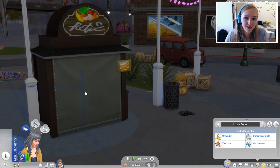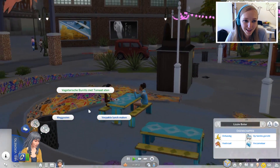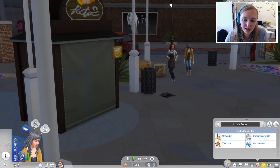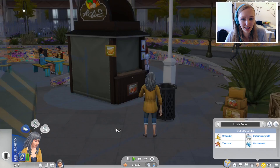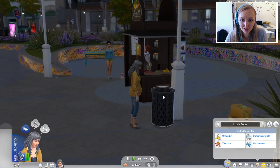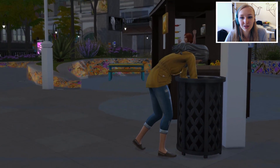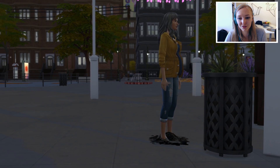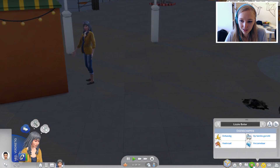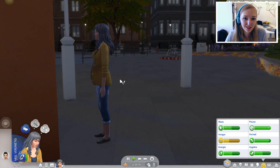Het kraampje gaat alweer dicht, jammer. We kunnen ook gewoon een vegetarische burrito stelen — dat is misschien wat gemeen, maar ze heeft niemand meer. Het doel is gewoon dat we haar leven weer op orde gaan krijgen. We hebben nul simoleons dus we kunnen niks kopen, maar we kunnen wel eten opduiken. We zoeken even of er misschien iets eetbaars tussen het afval zit. Wat voedsel gevonden! Het ziet er nog steeds redelijk eetbaar uit — snelle havermout. Laten we het gewoon eten, want we moeten ook voor ons kindje zorgen.